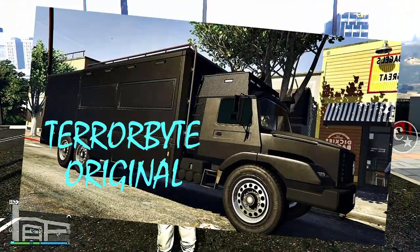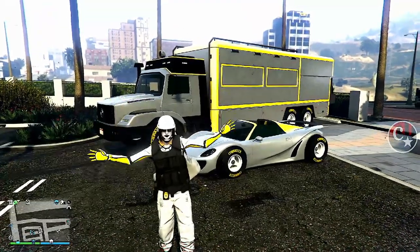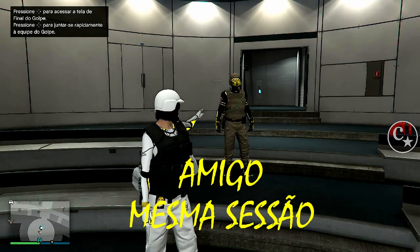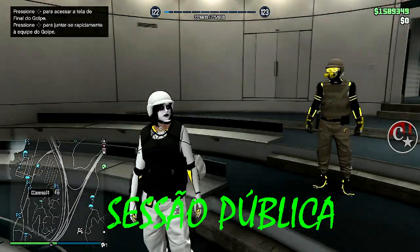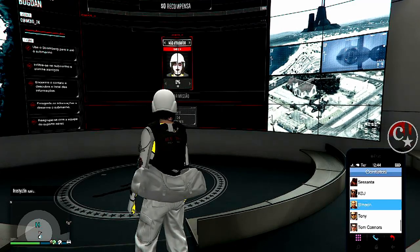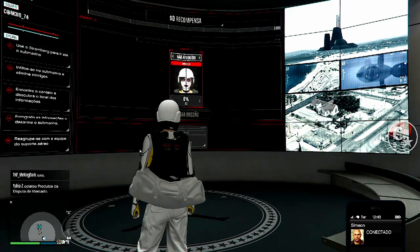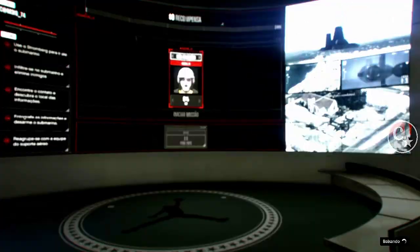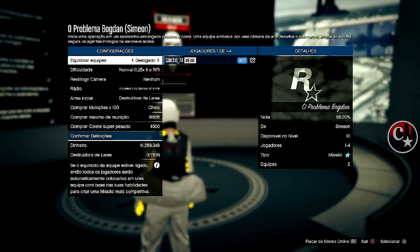A gente precisa ter o Terrorbyte também original. A gente necessita de ter o Terrorbyte original. Bom, vamos então lá para o glitch. Que eu já estou aqui no complexo, o amigo já está comigo na mesma sessão. Precisamos estar em uma sessão pública para que a gente possa estar bugando muito mais rápido e fácil. A gente vai utilizar o mesmo esquema que a gente faz o Avenger. Estou dando uma acelerada porque eu já trouxe esse método há uns dois, três dias fazendo o Avenger — basta dar uma olhada lá no glitch do Avenger.